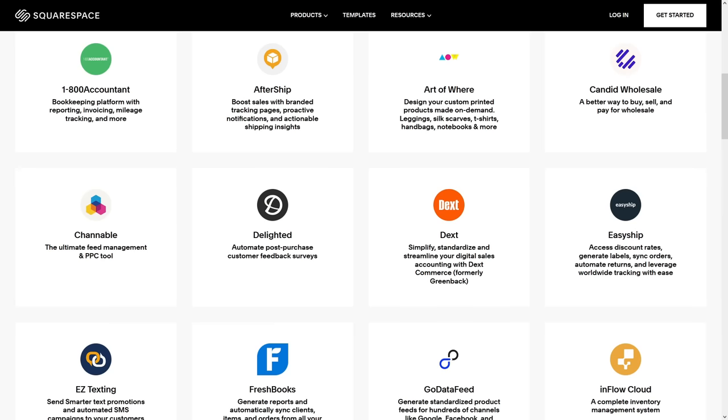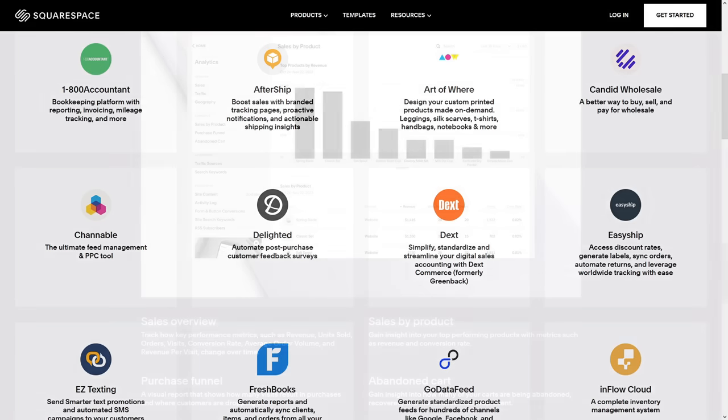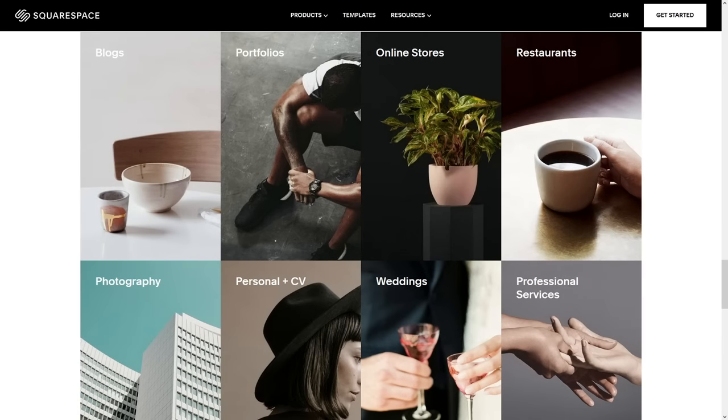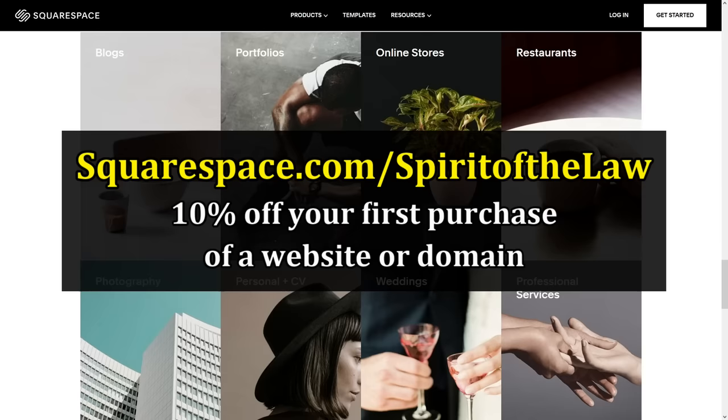Squarespace also has great third-party extensions to handle things like bookkeeping, taxes, shipping, and scheduling to accommodate your specific needs. The best part is if you use my code, you get two free weeks to try it out, and if you like it, you get 10% off your first purchase of a website or domain.